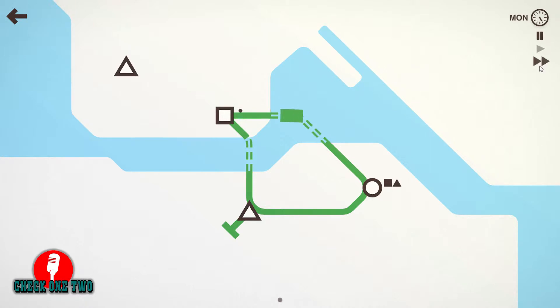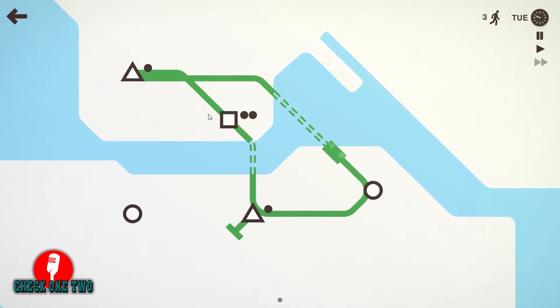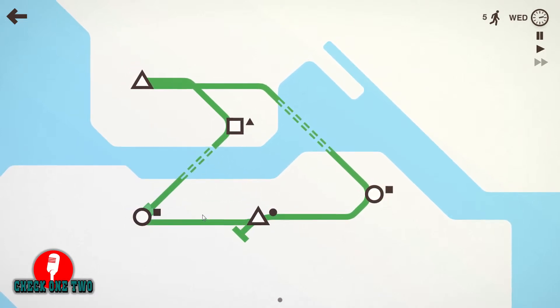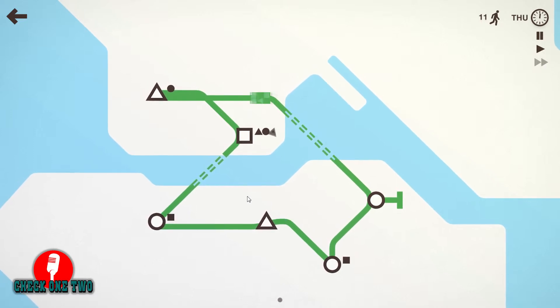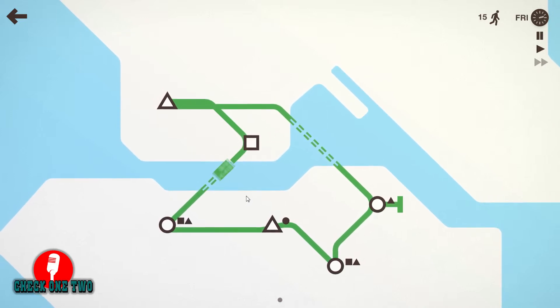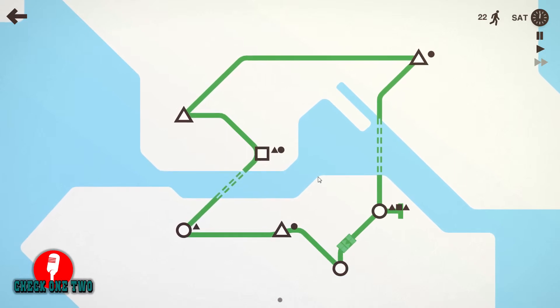We'll disconnect these real quick. There you go, so now it's a better circle. We'll go — we can't go over the bridge, so we'll just grab it like that. We're not destroying this tunnel, we're just redirecting it. So what I think I'll do is just keep expanding the one line until I get another line, and it'll just connect inside the giant circle.